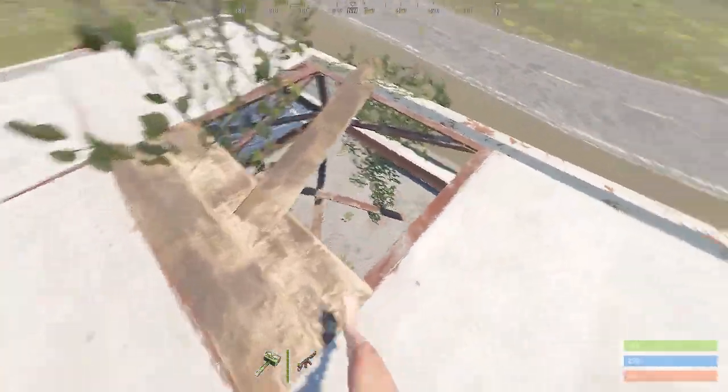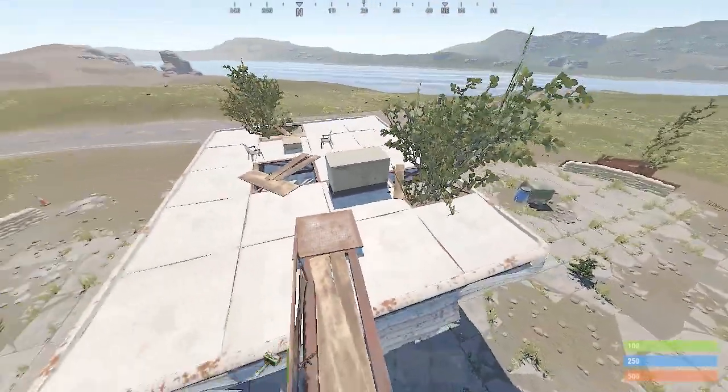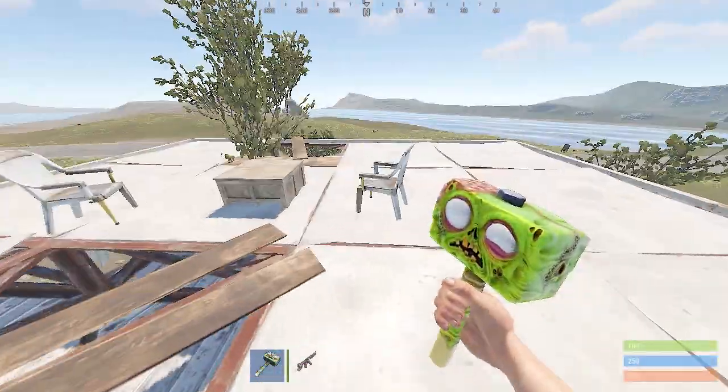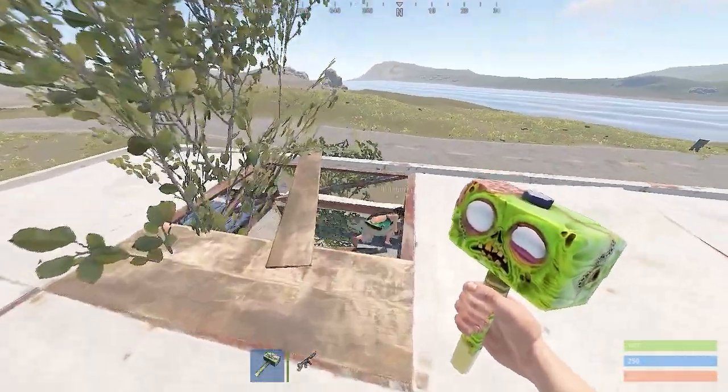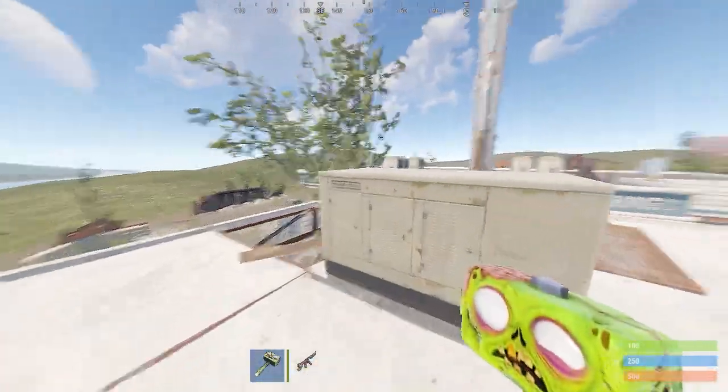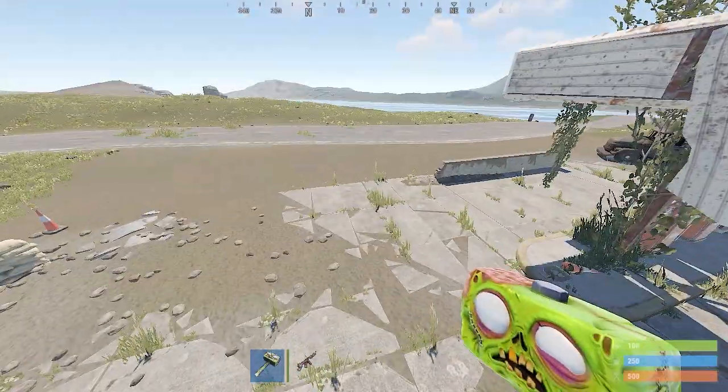Last spot: the Pump spot. Third-person view — you can't even see them. And when someone crosses the bridge, you can just pop your head up and shoot them. That's all the spots — hope you found it useful.